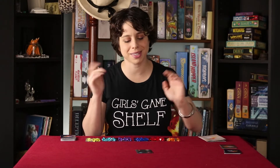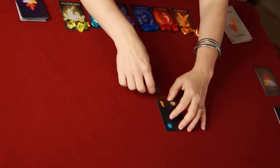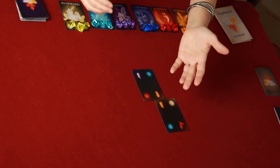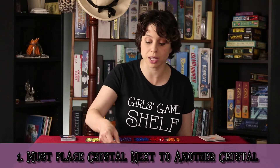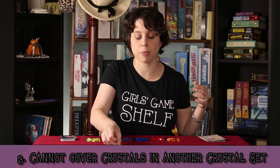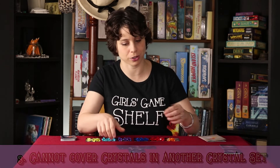Now that you're all set up, this is how you play. You're going to be trying to create different crystal sets by puzzling these cards together. To place a card, there are only a couple of rules. Rule number one: you have to place a crystal next to another crystal. Rule two: once you place a card down, you can't move it — that gets frustrating. And lastly, if you already have a crystal set that's been made, you can't place a card on top of it that would cover that set unless you want to get rid of the orb you've just earned.